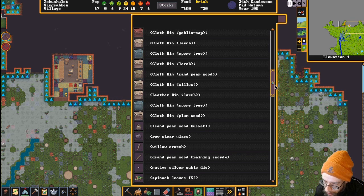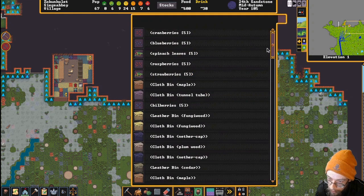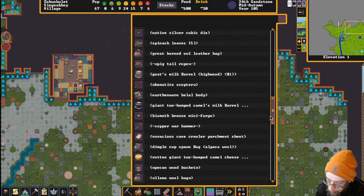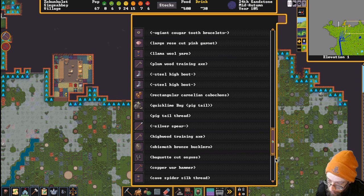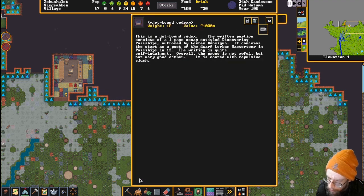What type of books do we have here? Holy mackerel, that's a whole bunch of stuff - cloth bins full of stuff. There's a book though, and a hematite scepter, copper warhammer, training axe, silver spear, warhammer, and an anvil. We could always use an anvil. There's a jet-bound codex - a written portion consisting of one-page essays entitled 'Discovering Past Ships,' authored by Lorvum Kongason.